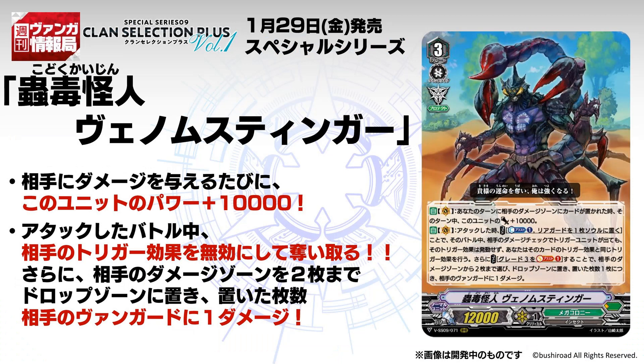And now to the main card of the video: Worm Toxic Mutant Venom Stinger. Grade 3, Protect, 12k power. Auto Vanguard first skill: when a card is put to your opponent's damage zone during your turn, this unit gets plus 10k power until end of turn. Second skill: Auto Vanguard, when this card attacks, cost Scandalast 1 — put a rear guard into your soul. Into the end of the battle, all trigger effects your opponent reveals are nullified, and you get to perform the same trigger effects as that trigger card.